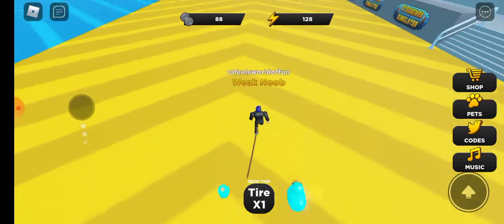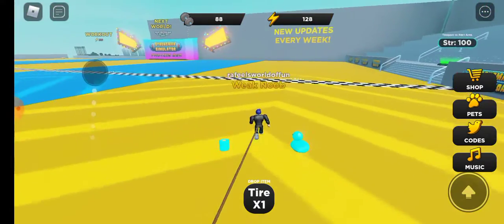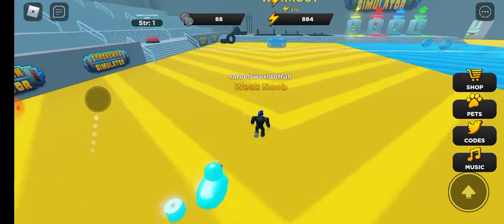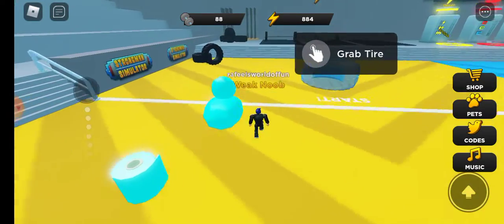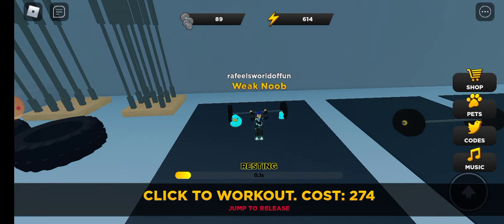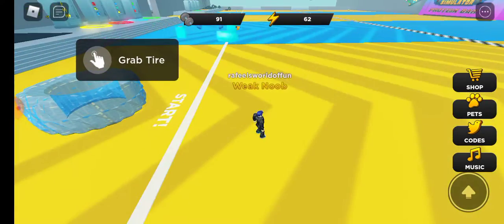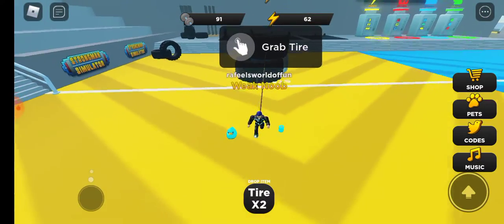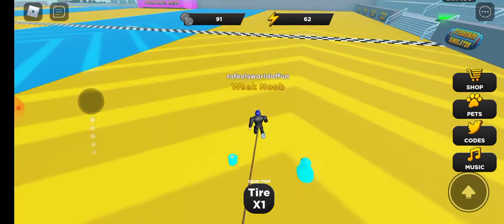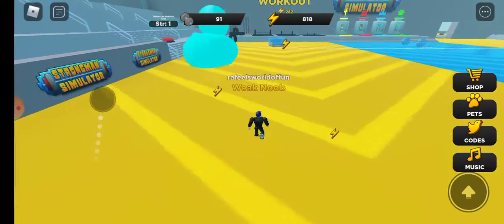We've got 80 big strength. I think I can pick up two down — nope. I think I need 90 for that one. Right now we don't have barely enough strength. Let's go to 90 because I think I have enough energy to do two more squats. One, two, three — we got three done. I think now that I've got 91 strength I can pick up two. I think I can do 90. We need 100, but let's keep going.